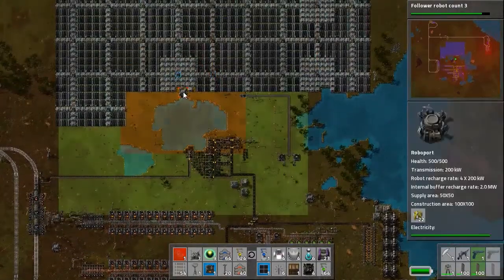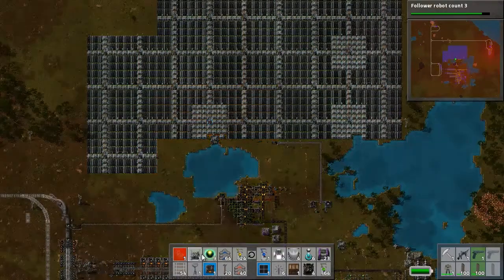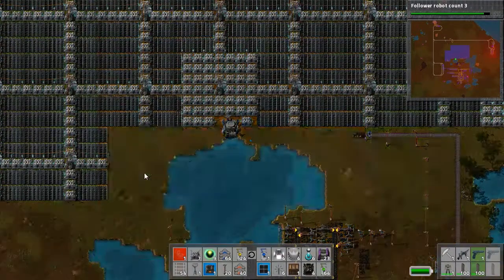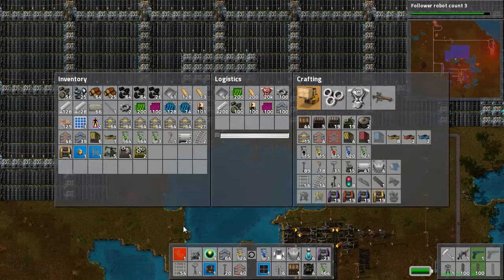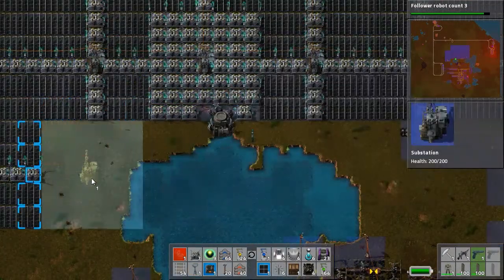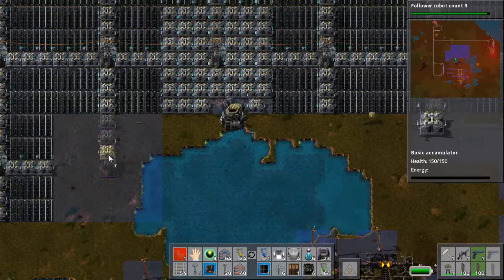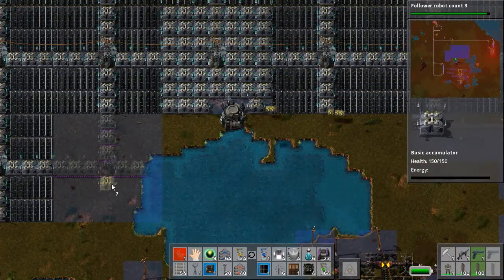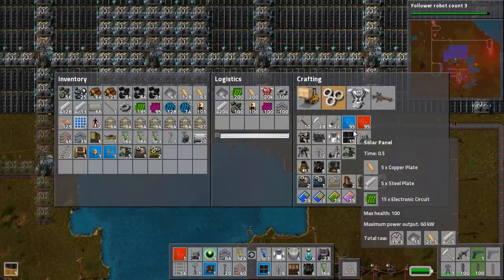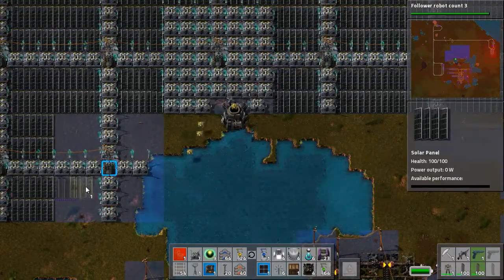I really would like to use more solar panels. I wish I could place a thing here — it's just really annoying without the missing parts. I guess I could place it manually. Give me a substation — okay, you're gonna go here. I'll click this and that should be fine. I want solar panels like this.